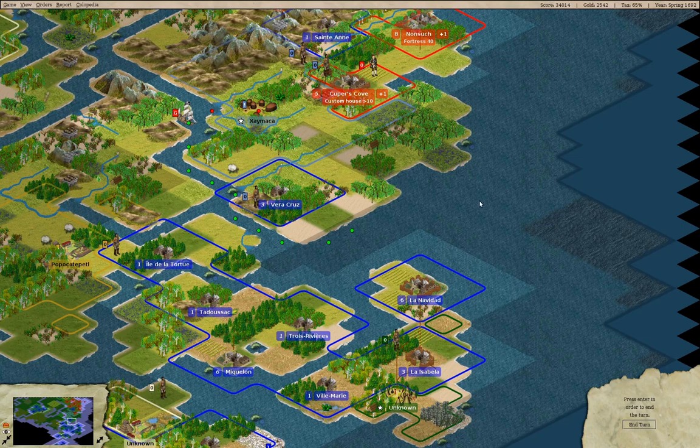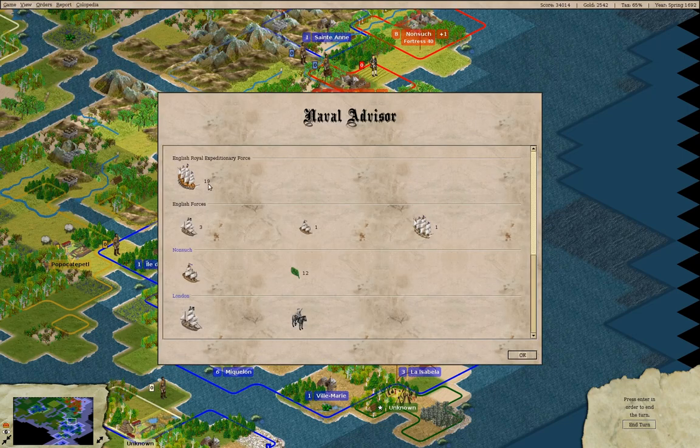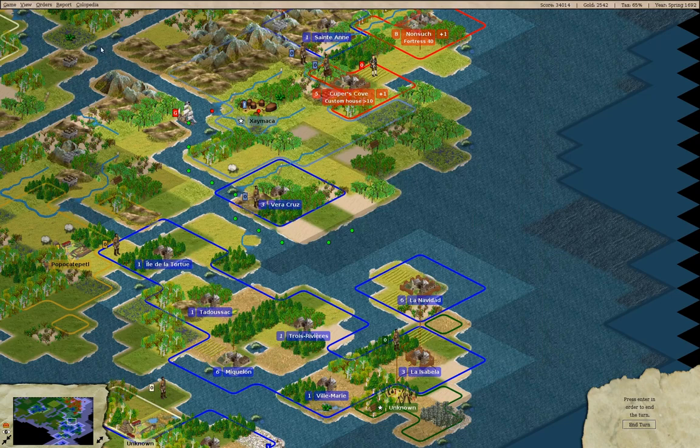That's gonna be all for this part, but I want to check in on the naval situation. There are 19 men of war, so they can bring six units each — they can bring their entire force on those. Anyway, that's gonna be all for this time. Stay healthy, don't let the ongoing apocalypse get you down too much — there is a light at the end of the tunnel. See you back next time.